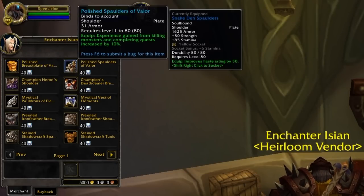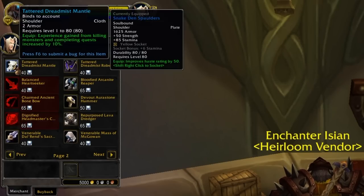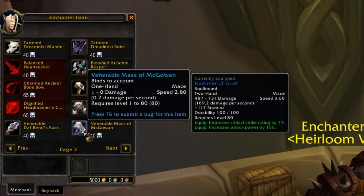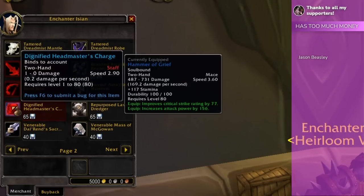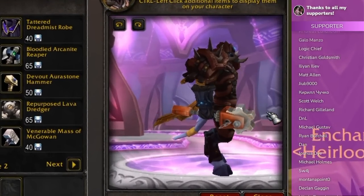Now let's look at the Heirlooms. They won't show any stats because they're for level 1 and they'll scale up as you level, but they give things like Strength and Stamina, Agility and Stamina, or Intellect and Stamina depending on which ones you're using. You can get all different types of chest for 40 Emblems, and all the different types of shoulders for 40 Emblems. The shoulders give you 10% extra XP from killing monsters and completing quests, as does the chest, so you get a 20% bonus XP total — not quite as good as the 50% Joyous Journeys XP buff from pre-patch, but still better than nothing. One-handed weapons are 40 Emblems — you can get a dagger, a one-handed mace, or a main hand sword. Devout Aura Stonehammer is a spell power one-handed mace with 2.7 speed, and the spell power weapon is 50 Emblems. For 65 Emblems you can get the two-handed weapons like a big slow axe, a bow, or a spellcaster staff — Dignified Headmaster's Charge. Even druids haven't been forgotten; you can get Repurposed Lava Dredger, which looks brilliant — if that doesn't take you back to Molten Core, I don't know what will.